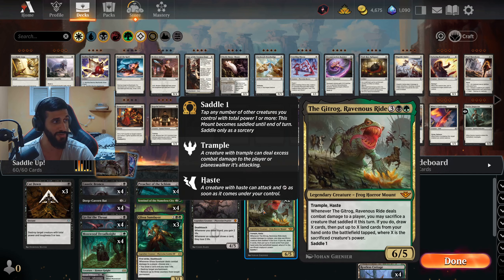You will see another new card in here which is really, really cool - it's Gitrog, Ravenous Tide. It's a 5-mana 6/5 with Trample and Haste. Insanely good stats for the cost, and the keywords are just fantastic. Whenever it deals combat damage to a player, you may sacrifice a creature that saddled it this turn. If you do, draw X cards, then put X land cards from your hand onto the battlefield, where X is the sacrificed creature's power. And you can saddle it for one.